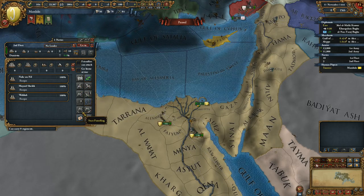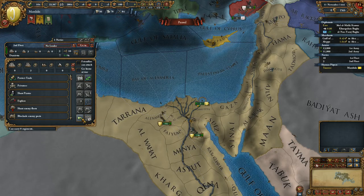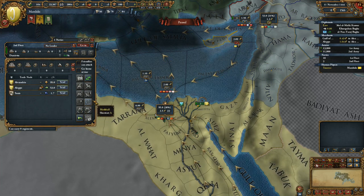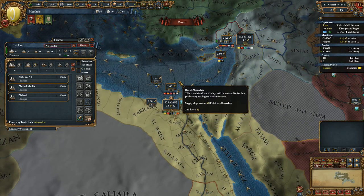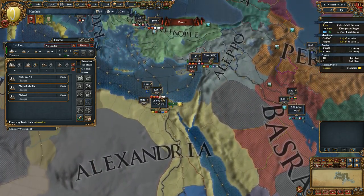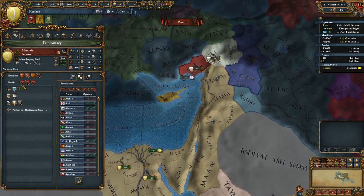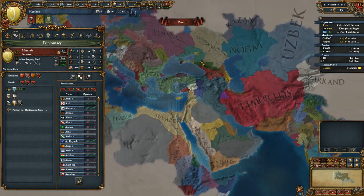I don't read patch notes very carefully. Protect trade — do that in Alexandria. My merchants are transferring trade from here, from Aleppo, and from the Gulf of Aden — that's exactly what I would do. We need to set up rivals. Oh, seriously, Lithuania rivaled me — they're like a world away. Weird.